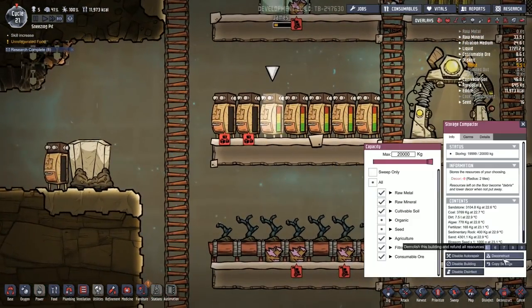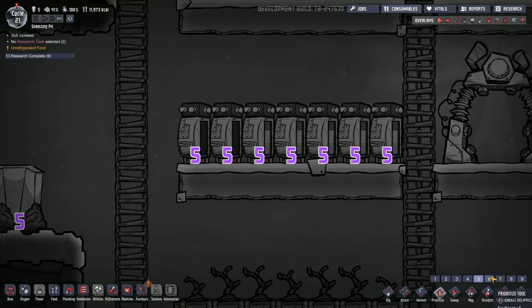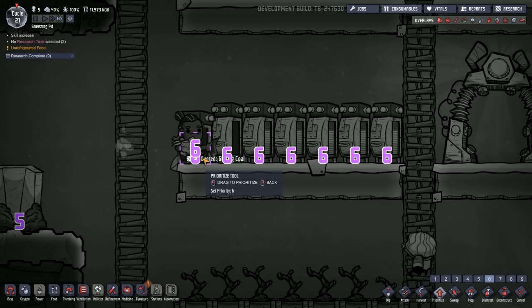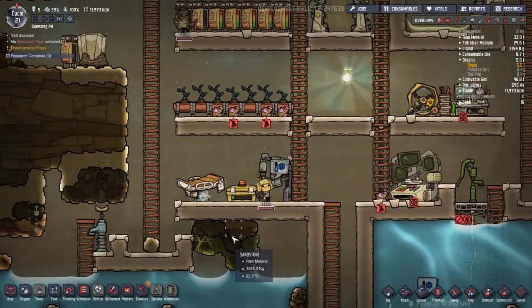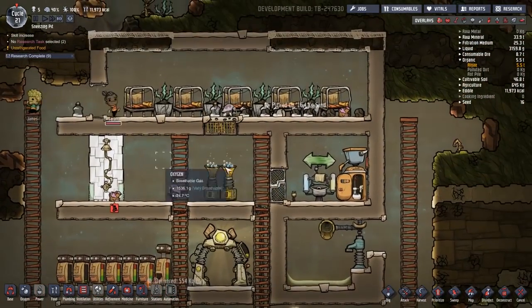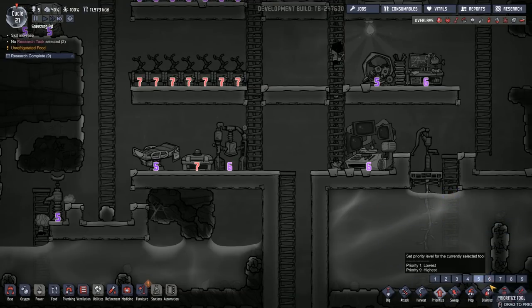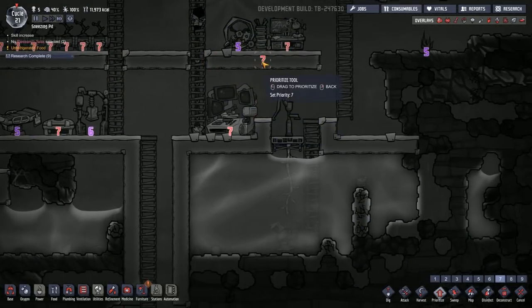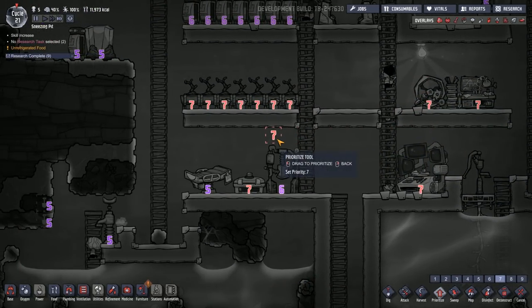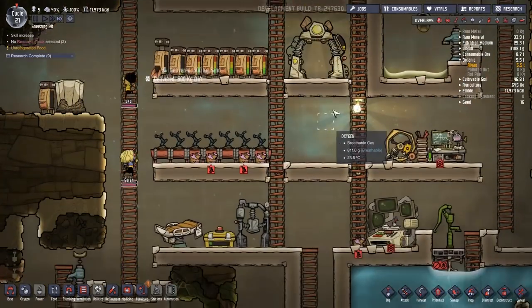People also pointed out that I need to copy settings and paste them. Also, if we set the priority of our storage compactors to something like six — higher than base priority — our duplicants should spend their free time sweeping things up when they have nothing else to do. That does mean we have to set the priority of other things even higher: research should be done before sweeping, power generated before sweeping, and food created before sweeping.